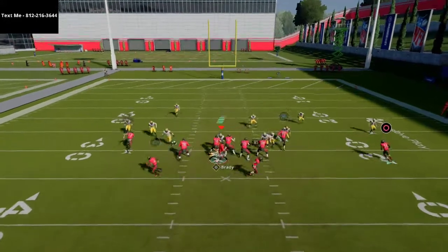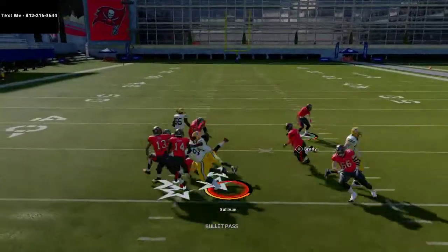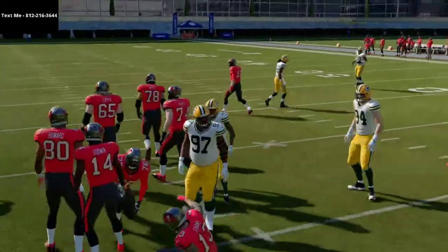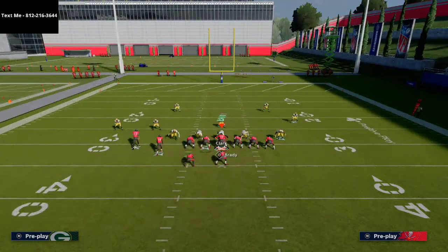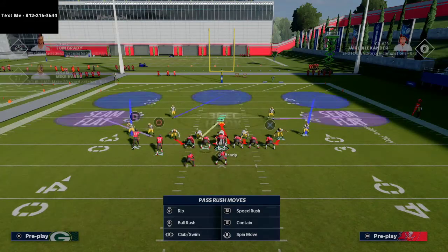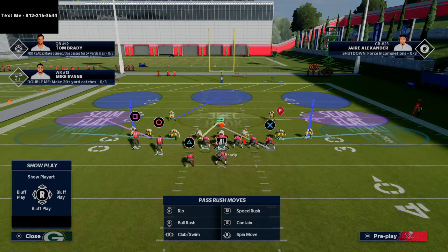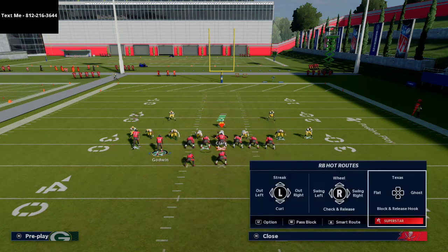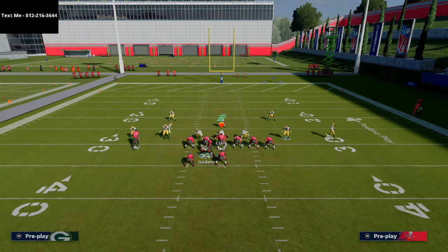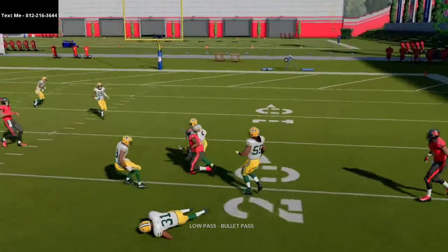If I snap the ball right about at the numbers, you'll notice that the spot route on the left side will actually get open against five-yard hook zones. On the right side, the vert hook does a good job covering. As a mix-in, I can motion Godwin over and put him on a simple curl route — snap it, and even if they have a vert hook I'm going to be able to hit that route very easily.